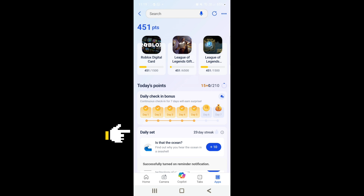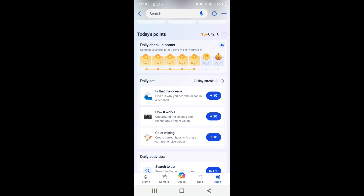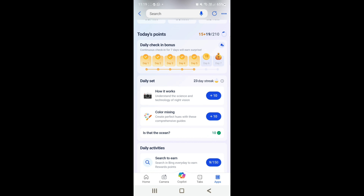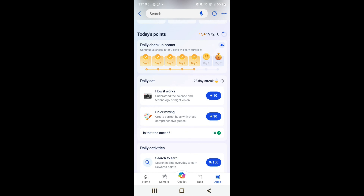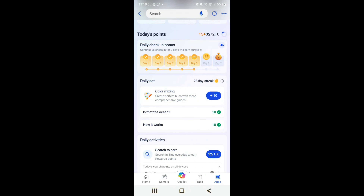Then go to the Daily Set and click the blue buttons one by one. Click it and go back. You got 30 points — now scroll down and do the same thing.